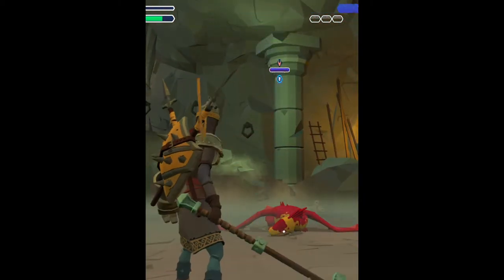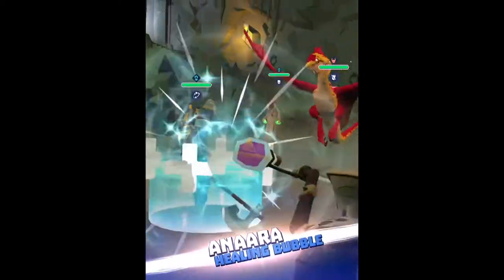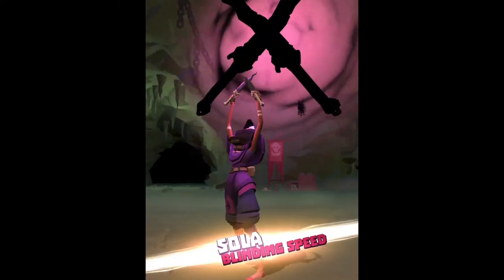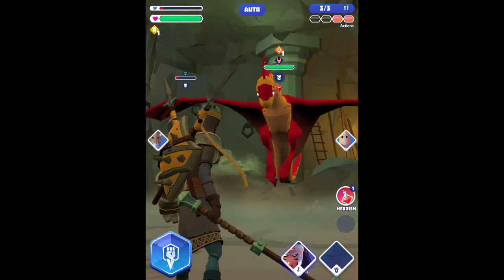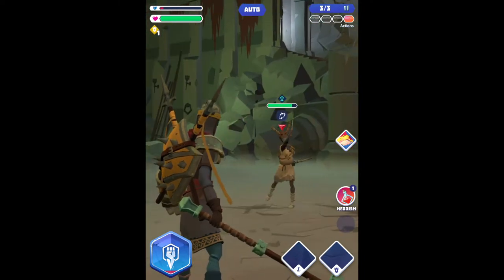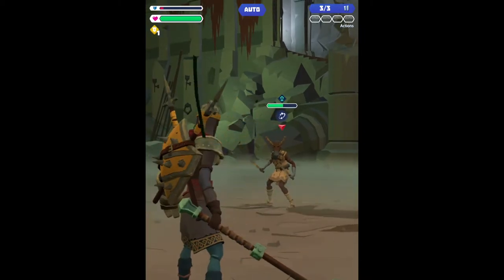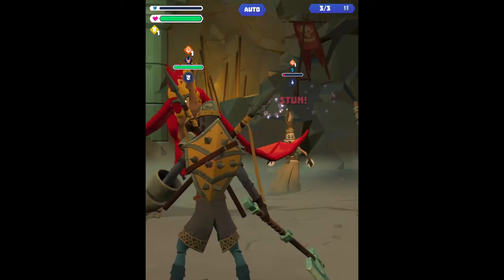Now since it's against multiple enemies I'm going to use my ultimate, which stuns some enemies and attacks everyone. It's done the big guy — perfect. It also stunned one of the people in the back. I'm gonna use Sola — Sola only attacks the people in the back, which is good because I don't want the back row doing all the damage while the front is untouched.